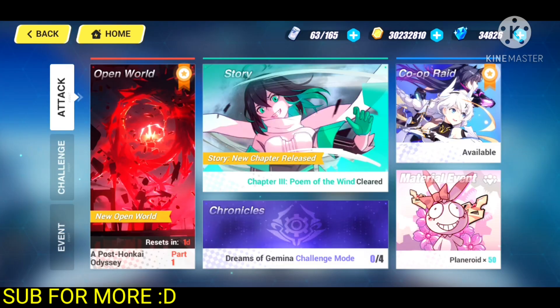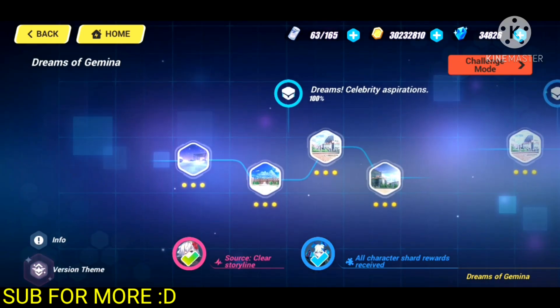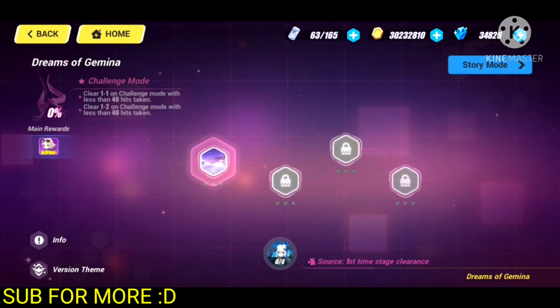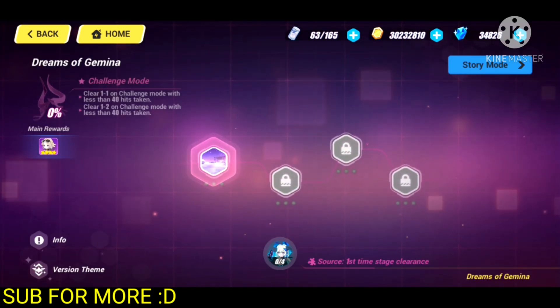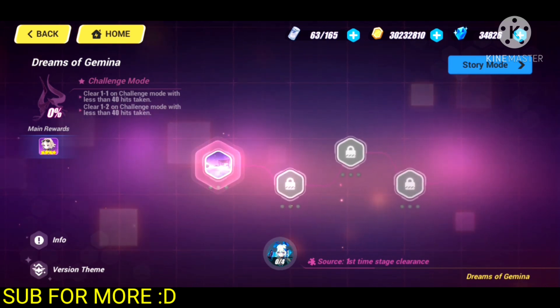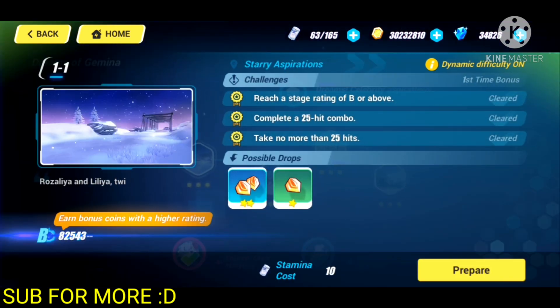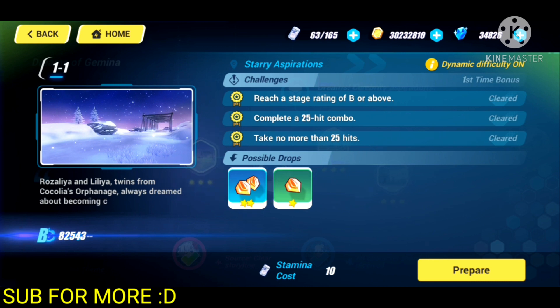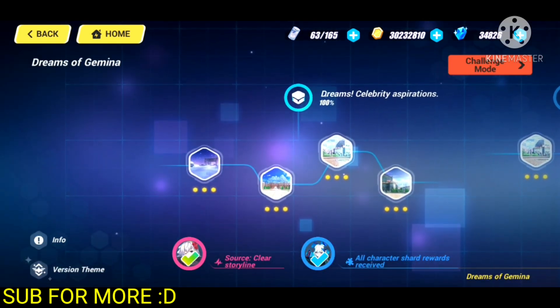The second stream is actually the Chronicles. There are normal stages and hard stages or challenge mode. In the challenge mode, every single stage that you clear is going to give you 30 crystals. And the story mode, if I am not mistaken, gives you 10 crystals for each challenge that you clear — so basically up to 30 crystals for each stage, since each stage has three different challenges.